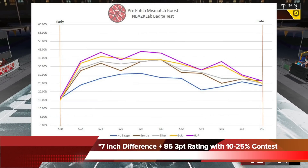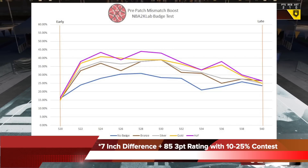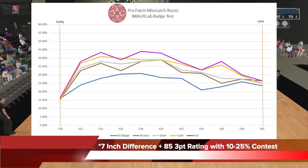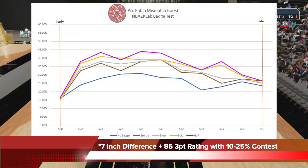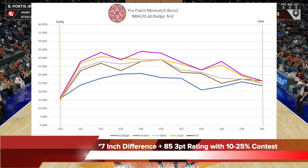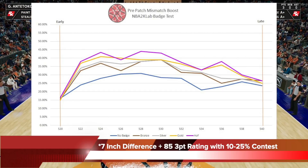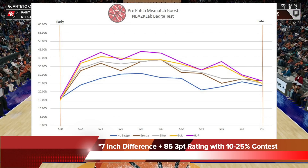Let's get into the numbers. This chart shows the pre-patch mismatch expert boost — these are make percentage numbers at a 7-inch height difference with an 85 3-point rating while shooting at 10–25% contest. We took 200 shots every 2 milliseconds between 520 and 540 to get these numbers. As you can see, mismatch expert gives quite a significant boost to make percentage at bronze, and even higher at hall of fame, as long as you're shooting close to the middle of the green window.